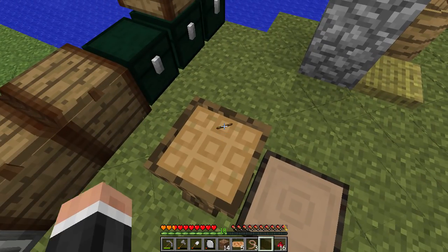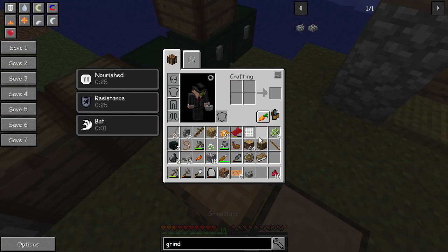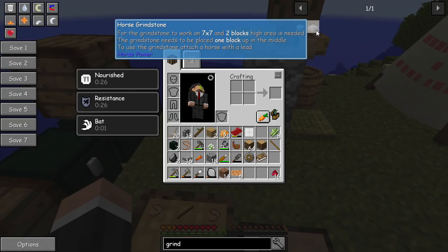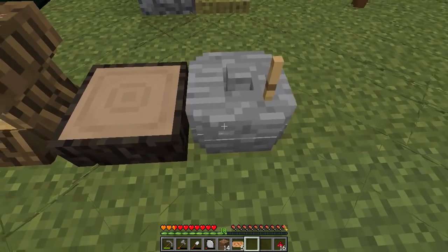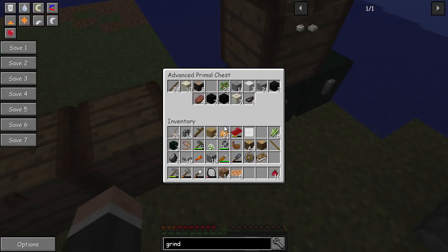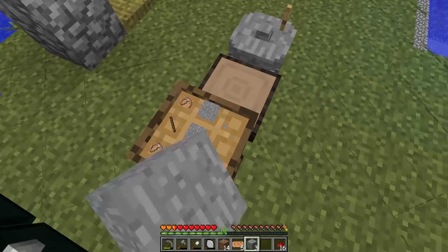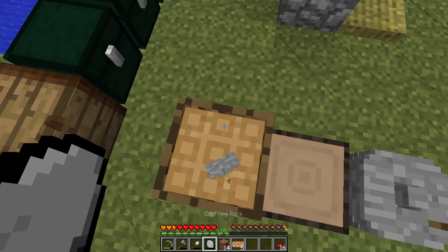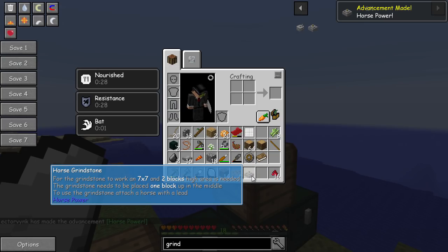We need stone sticks and some other components. Let's start putting these in the crafting table - that goes there, one of these, one of these, and in there. We don't need to break it, it's just for the millstone. There we go - six of those - bam, smashy smash. Excellent, we've got the horsepower grinder.